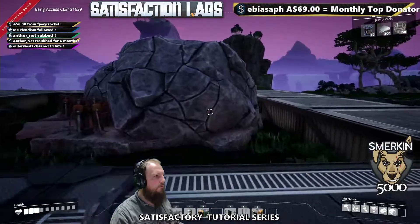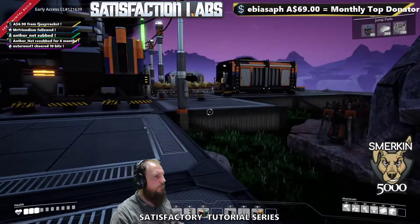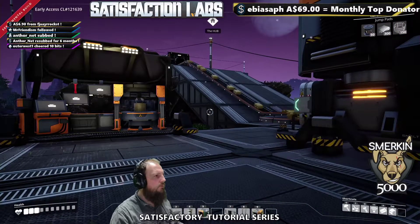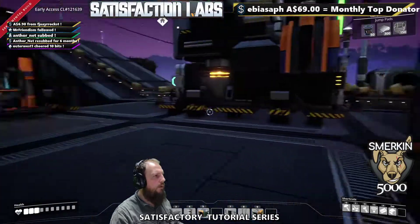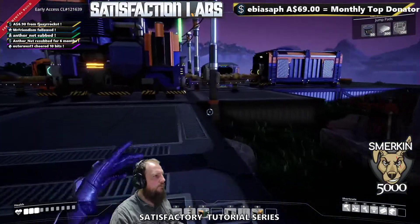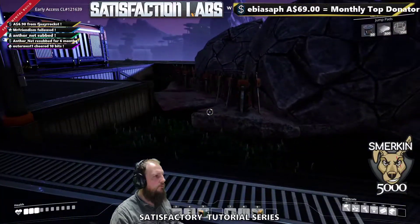And that really concludes how to set up a temporary mining solution when there are boulders in the way early on in the game. There are other Caterium nodes I could have gone to that don't have boulders, where I would have been able to put a miner. But I would not have been able to explain this technique, and because it's close to my base it's a lot quicker to do it this way.